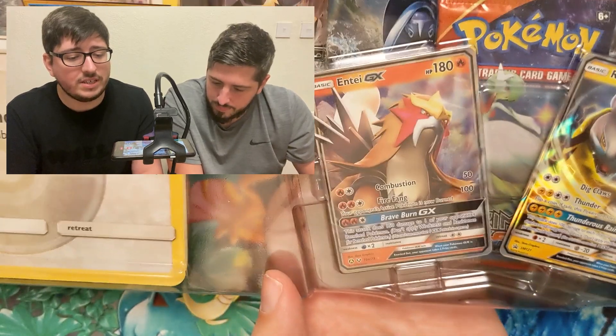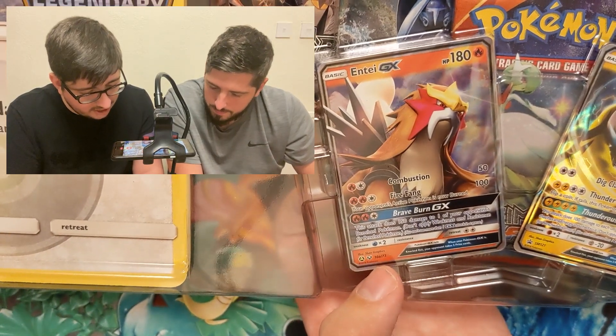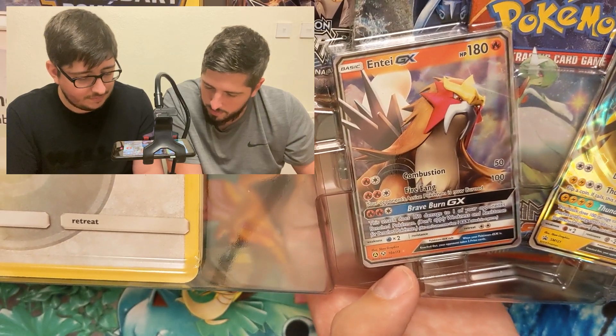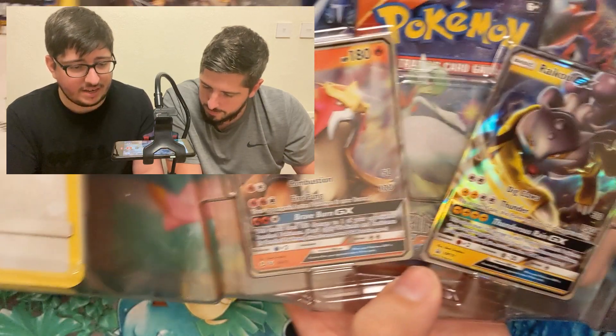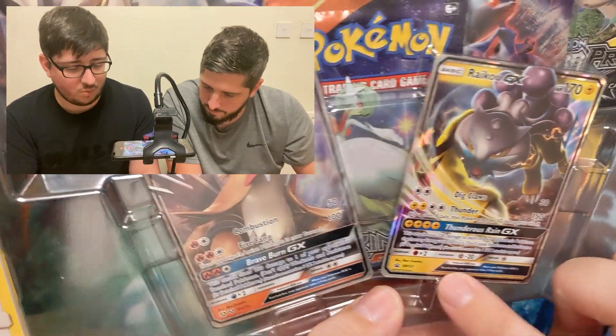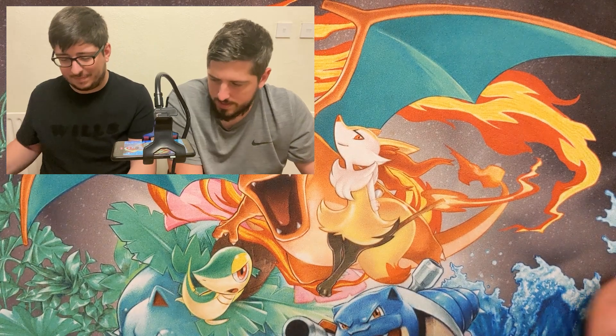And then, of course, the other promos — Entei and Suicune. It's the Shining Legends promo version, the 10A. And then Raikou, which is actually a Sun and Moon promo. Let's get into the packs.